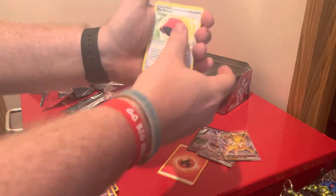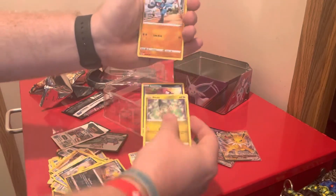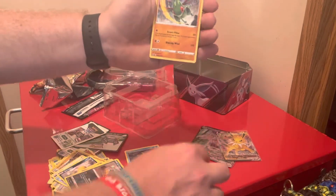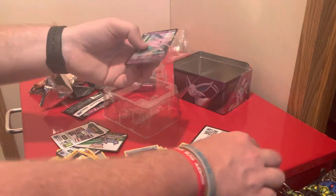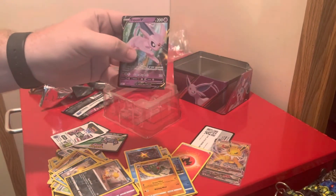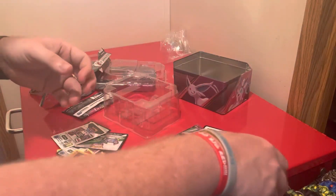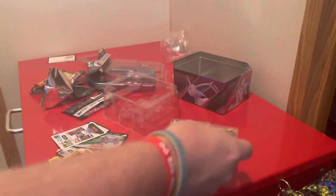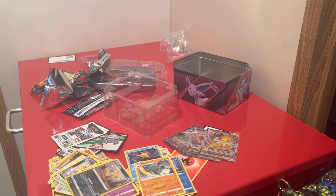We'll go right into the last pack. We've got a Fire Energy, an Exeggcute, an Axew, an Impidimp, a Burmy, a Staryu, a Floatzel, and a Fygon. We cannot complain because we have two V-Maxes out of these five packs — that's great! I need to sleeve the Espeon promo up. Like the video and come back for the next one — if you know your Pokédex numbers, you know which one it is. Thank you, bye-bye!